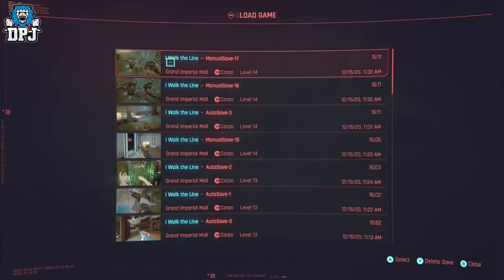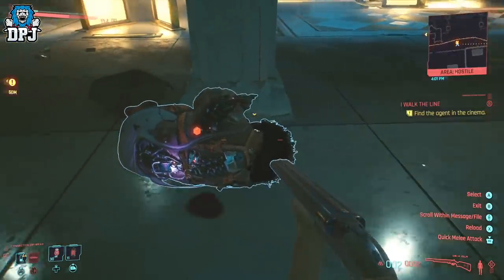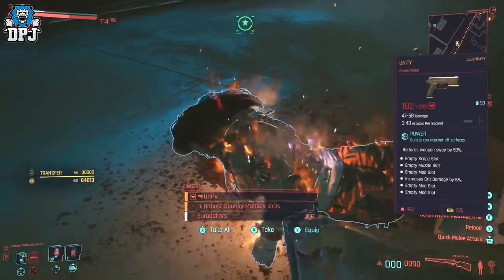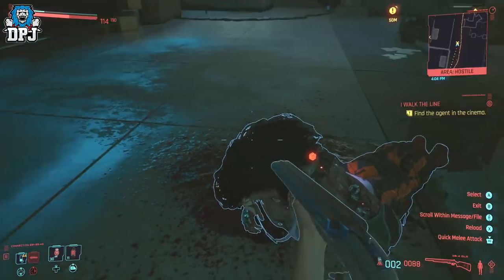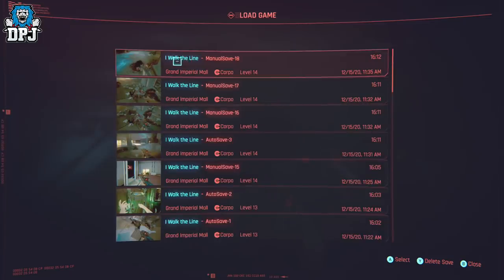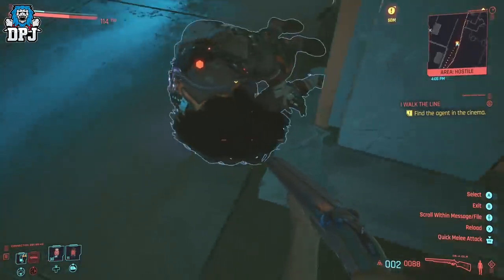Now load back up that save you just made after killing her. Because the mission hasn't ended, she's somehow still alive — so kill her again to gain the exact same XP and eddies. After every time you kill her, save the game again, but overwrite the previous save you made after killing her, otherwise you'll end up with a ton of unnecessary save points. So it's a case of killing her, gaining XP and money, saving it, loading that save point back up, and repeating the process. Rinse and repeat until you hit the max Street Cred level of 50, and continue on for the eddies too. I was literally getting one Street Cred level every single time I killed her — it all just depends on how fast you can save and load.